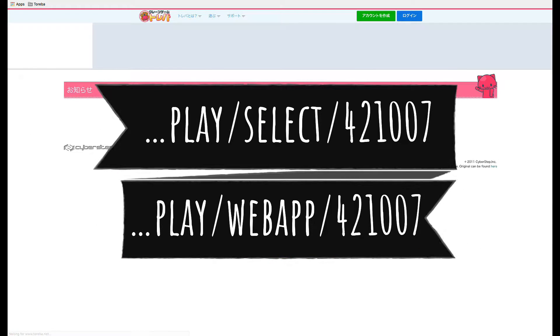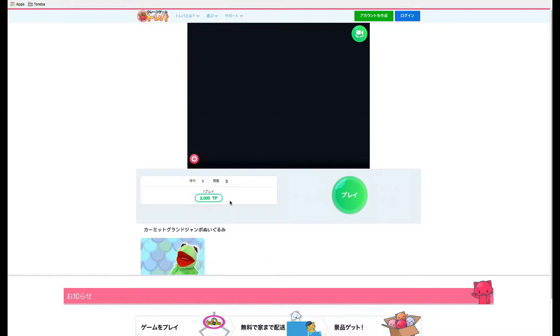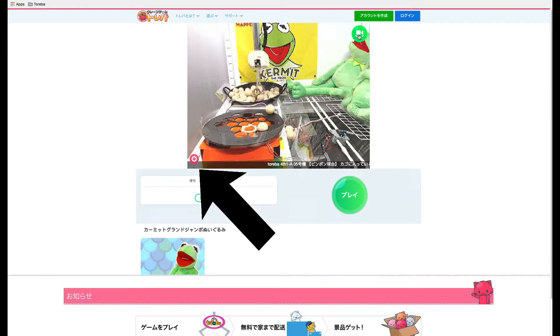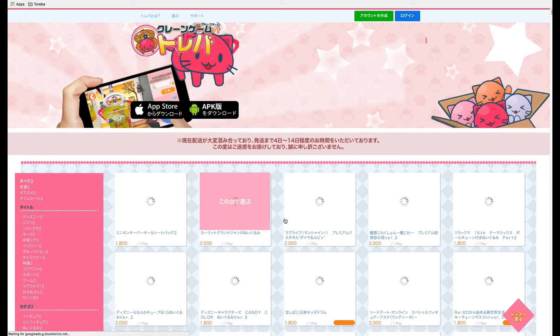To do this, just change the URL from this, to this. Make sure to click the little gear icon in the lower left, and enable high quality mode on the web app — that makes the video much clearer.